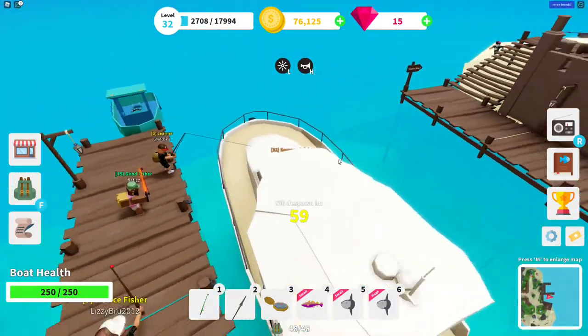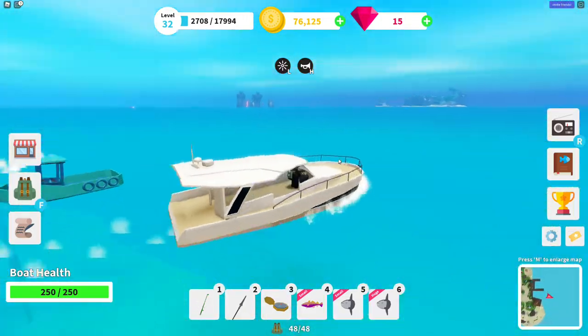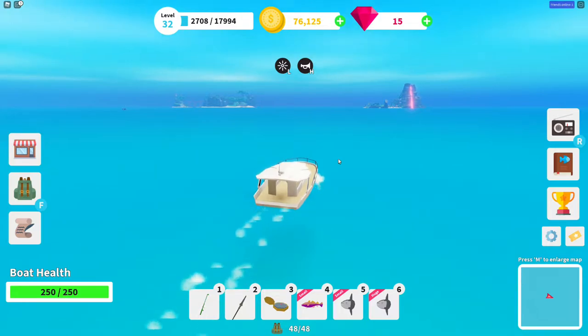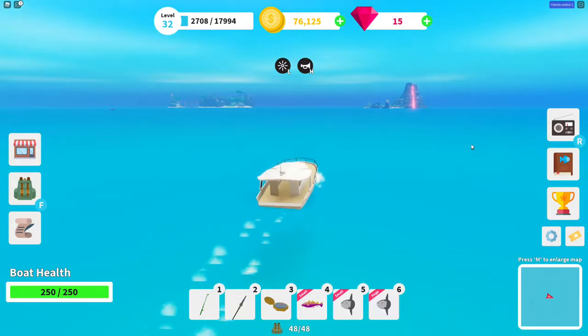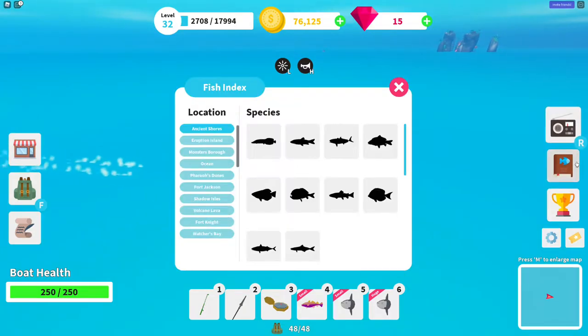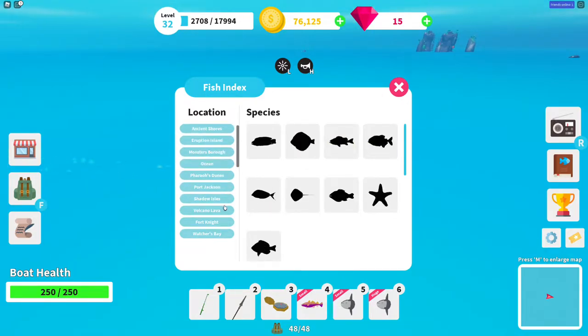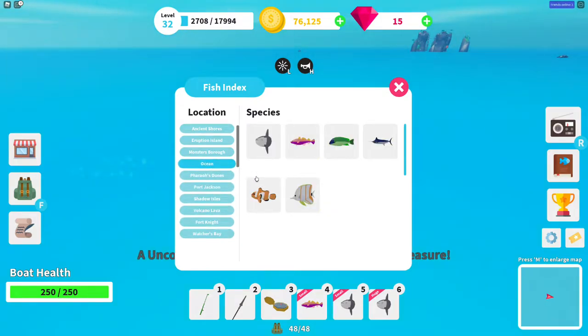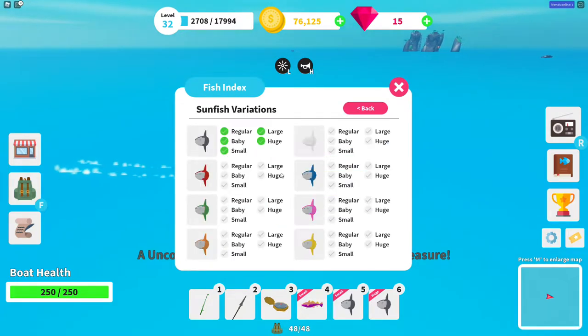Hop in your boat and then go out to sea. You can catch neon fish anywhere you want. If you want to check what neon fish you've got, you can go to the fish index on the right side of your screen and look at all the areas in the world in Fishing Simulator to check what fish you have.